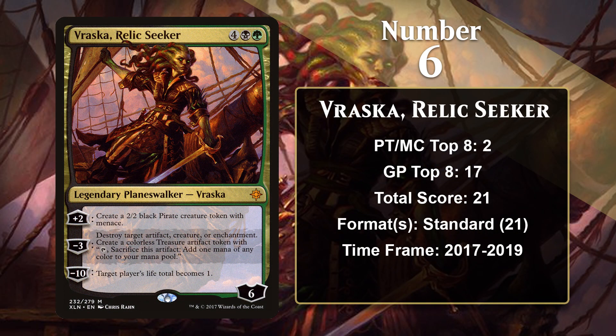At number 6, it is Vraska, Relic Seeker, a Planeswalker who makes pirate creature tokens. 6 mana is a lot, and Planeswalkers that cost that much have to bring some serious power, and Vraska doesn't disappoint there. She has a plus 2 that can protect her while also pressuring the opponent with menace creatures, and a minus 3 that allows her to kill a lot of things, and it even provides you a treasure token for a bit of fixing. Vraska can take over a game all on her own. In her time in Standard, she was played in 3 and 4 color energy decks, as well as in Golgari and Sultai midrange decks, but she doesn't have any points since early 2019.